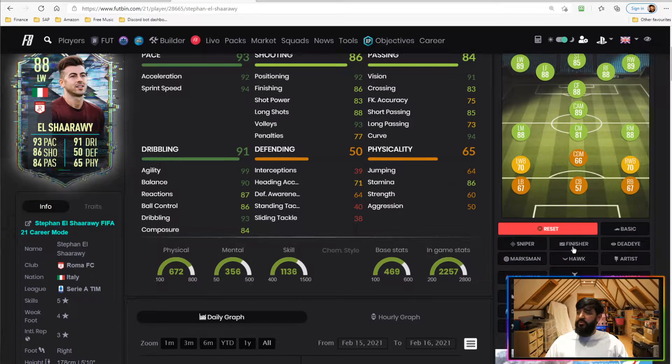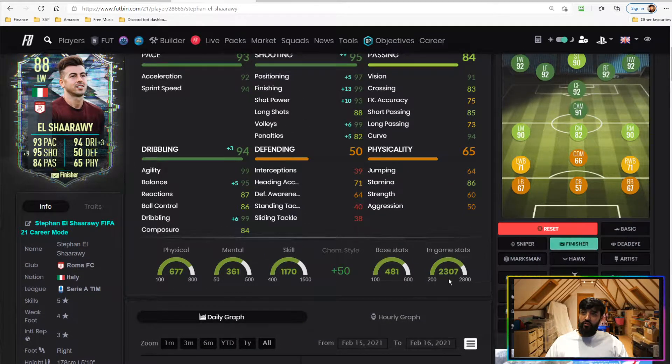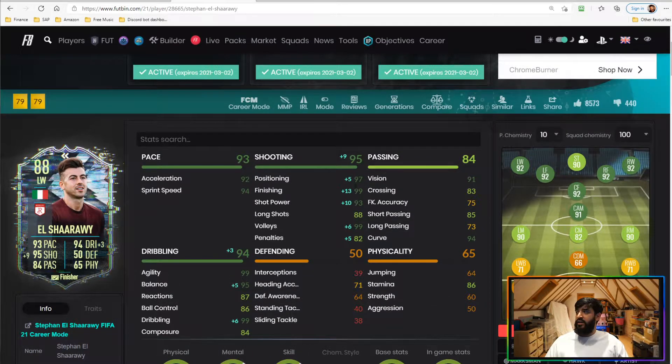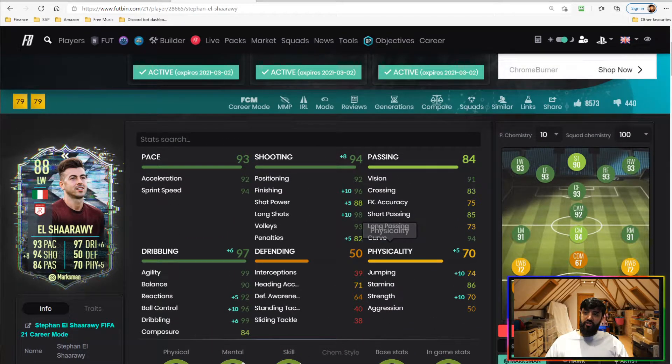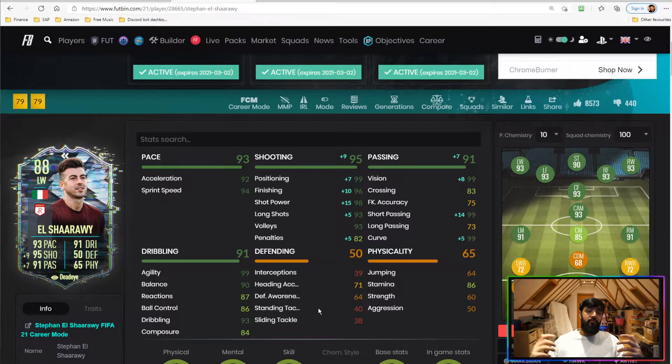For recommended chemistry styles, I'd prioritize boosting shooting first. A Finisher puts his finishing up to 99 with 93 shot power, which eliminates the main weakness. A Marksman improves long shots and shot power, fixing all shooting elements but dipping into dribbling. A Dead Eye boosts both passing and shooting if you want a creative option. The Hunter also gives a little extra in shooting and pace. There are plenty of ways to go — it depends on your priorities.